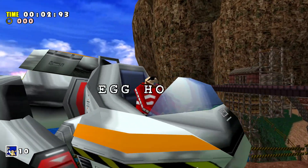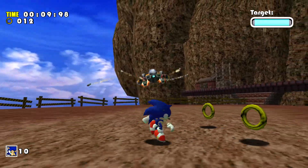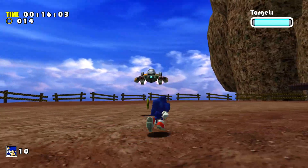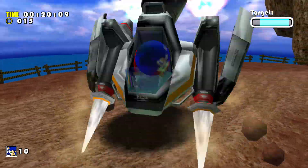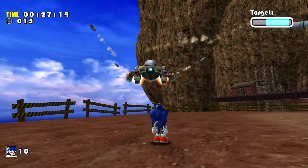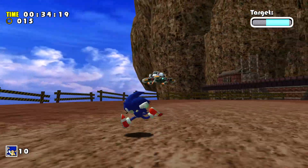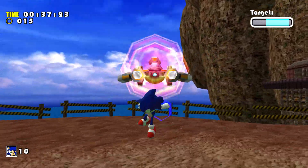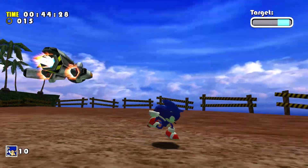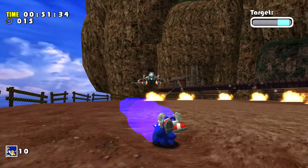So here's our second boss — the Egg Hornet. It's pretty simple. The bosses in this game are all pretty simple, although some of the final ones get a bit difficult. There's also a funny glitch you can do on this: if you defeat Eggman and then jump into him with no rings, during the victory cutscene you actually do the dying animation and it restarts. It's pretty funny, but I'm not going to do it on this run.